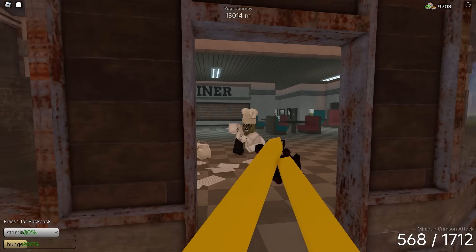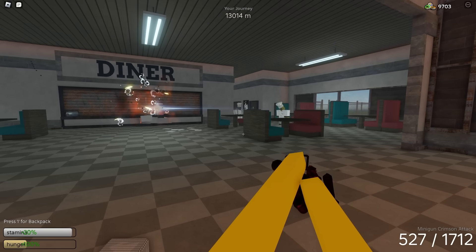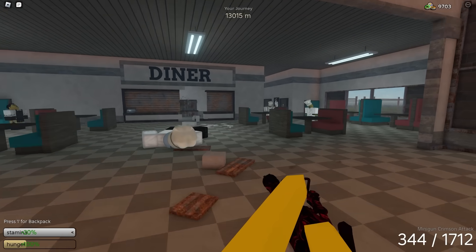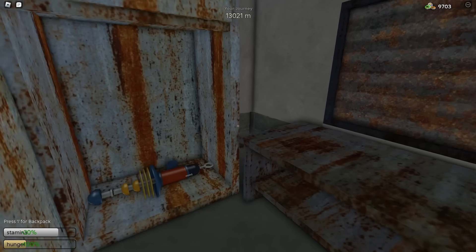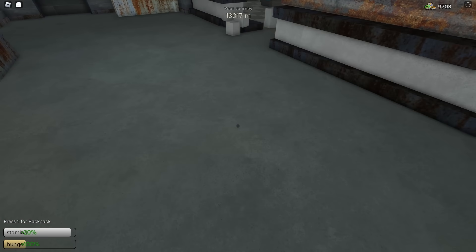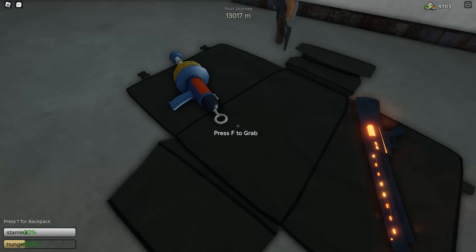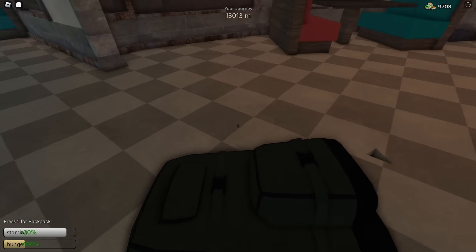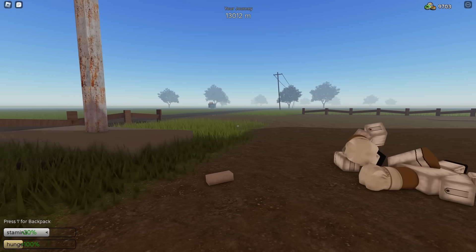Let's kill all these people — they have barely any health. These people have such little health that the minigun actually insta-kills them. Let's kill that dude and the last one over there, and then let's just unload on this boss with the minigun. Super easy peasy. Now let's grab the key and also grab the food gun inside. Let's unlock this and grab the food gun. Previously it was glitched and whenever we put it in our backpack it would not be there anymore, but hopefully it stays this time. Let's also grab our minigun and keep driving.